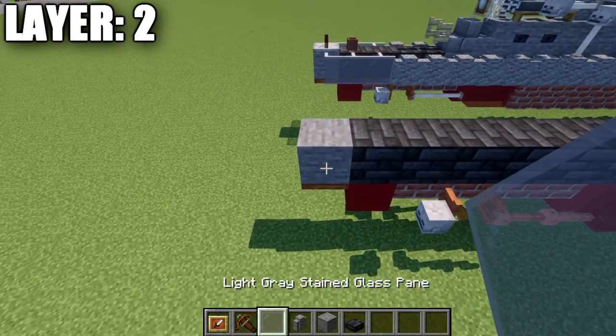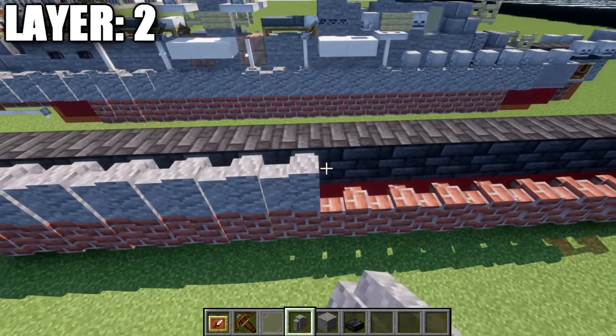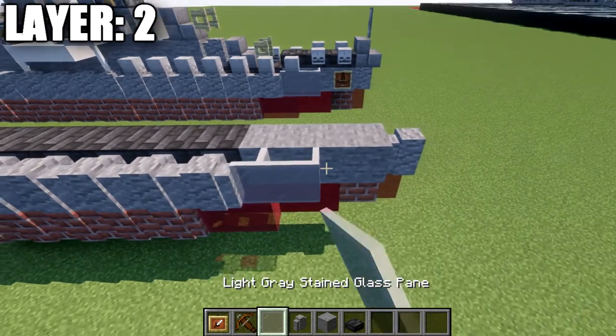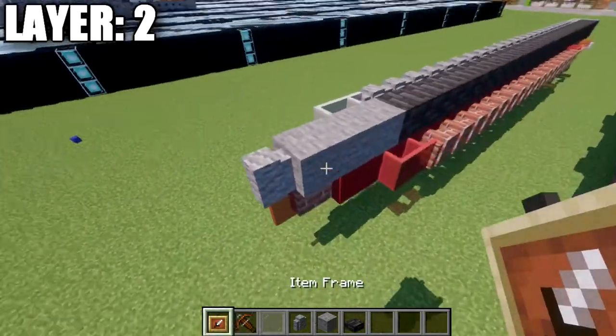Going to the sides, place 3 light gray stained glass panes, then 23 walls forward. Then place an item frame on both sides with a crossbow in each frame, rotated face downward.